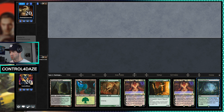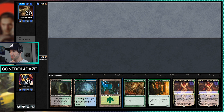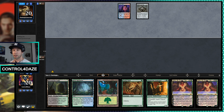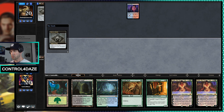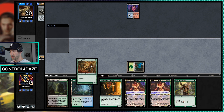Opening seven seems reasonable — we'll keep it. Grist is good. I would love an instant-speed threat, I would love an Endurance, but you can't win them all. Their best play is turn one Dragon's Rage, as you may be aware of if you've watched our past videos. They don't have it, or they've sequenced terribly — I don't think that's the case. Based on the fact they didn't turn one a Dragon's Rage, I'd say we're okay here.